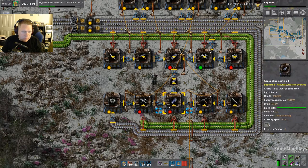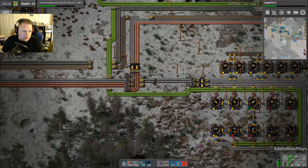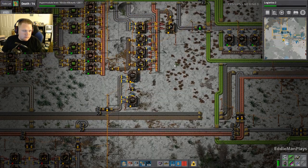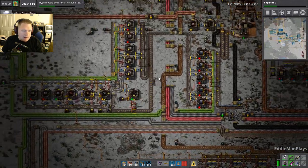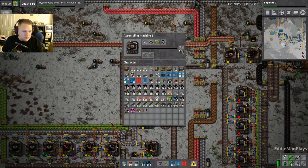Next thing after logistics, we need to do belt stacking too so we can start stacking the green circuits and intermediate items. I won't hear me complaining — yeah that would be chill, it'll make things easier.